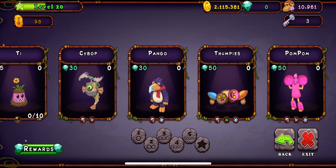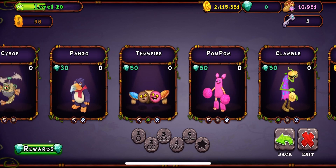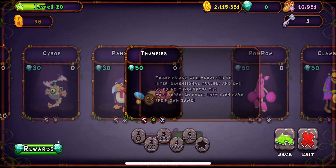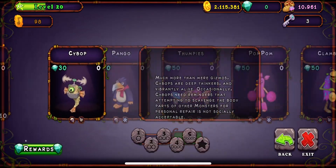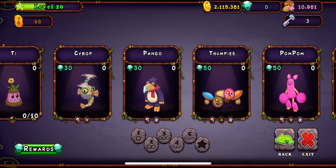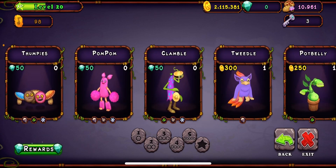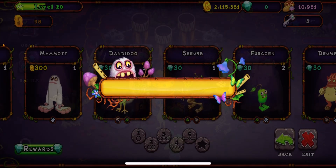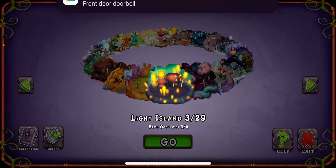Comment down below which two or three-element monster should I get. I can get whatever of these you want — I don't care which one. I can breed them, so which one do y'all want? All right, let's go to Light Island.